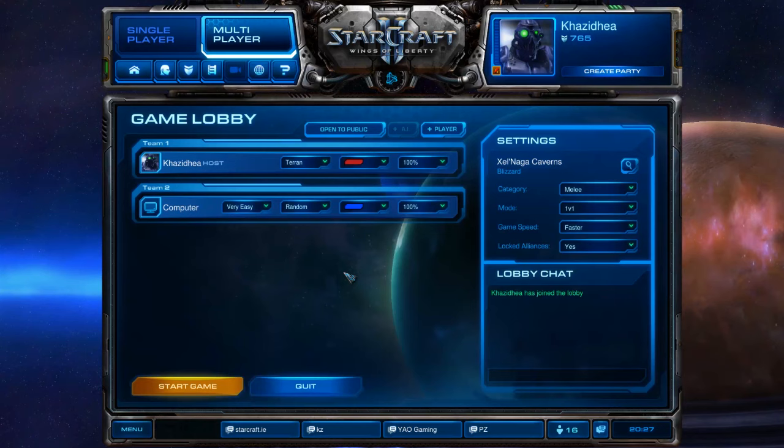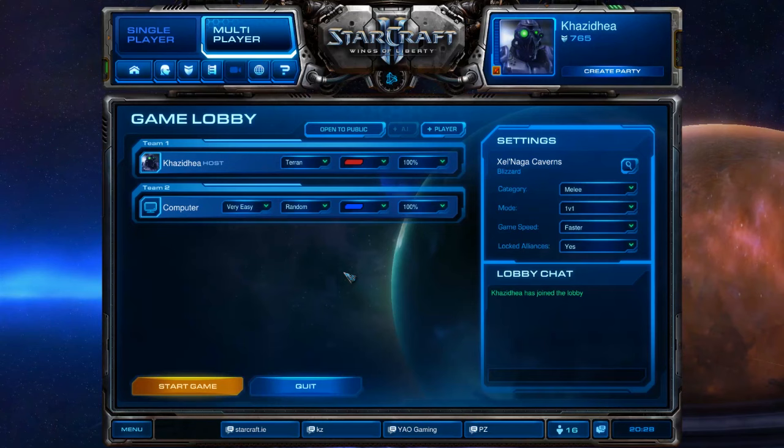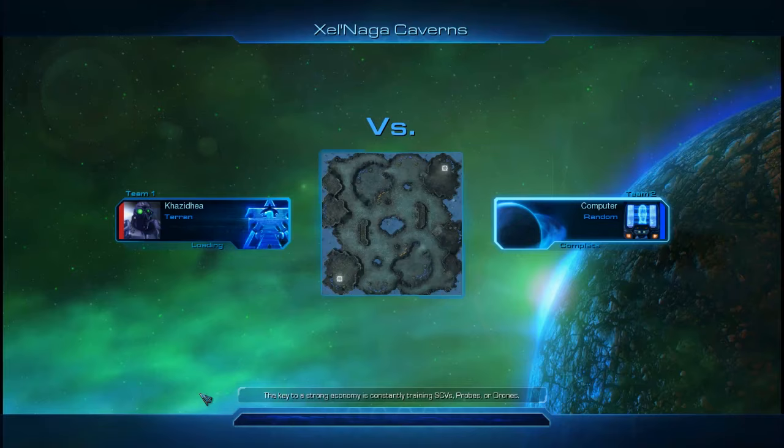First, I'm going to show you this build while playing against an AI, because it's much better to watch the build being executed than just seeing numbers written down. But it's completely different from doing it yourself, so I'd highly recommend playing a couple of games against the computer first to get the timings right before jumping into real games. I'm going to try to play this slowly, just to prove that you don't need high APM or fast play to execute this strategy right.